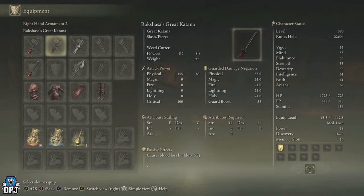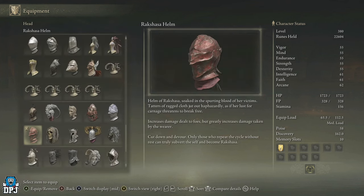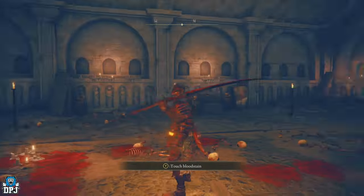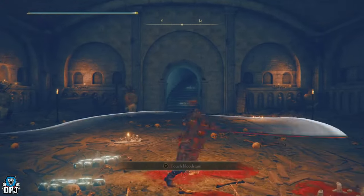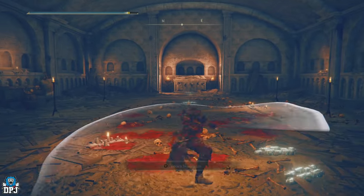In here is Rack Chaser, and I'll show you exactly how you defeat him in a second. For defeating him you get Rack Chaser's Great Katana with the Weed Cutter skill — it causes bloodlust buildup and scales with strength and dexterity, requiring 12 strength and 27 dexterity. His armor set has a special perk: it increases damage dealt to falls but greatly increases damage taken by the wearer.